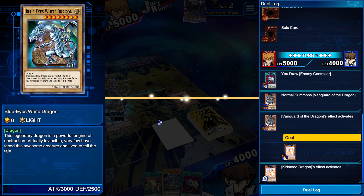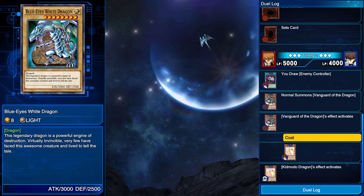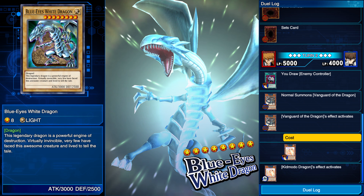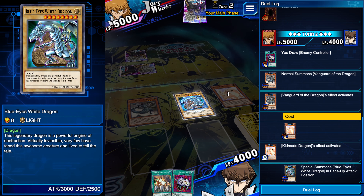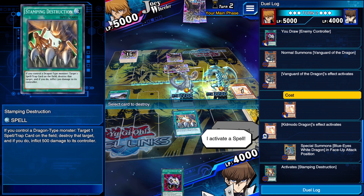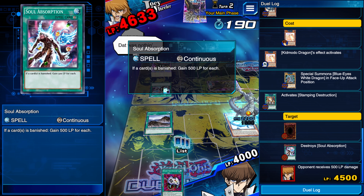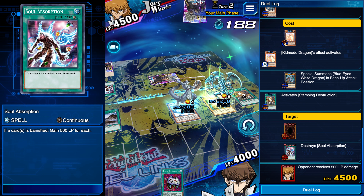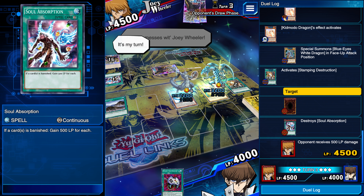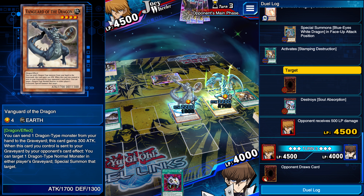I believe we won't be able to attack this turn, which sucks. Look, there's a cutscene for Blue Eyes — I don't know if you guys knew that, but only when Kaiba summons him. We'll show him, and then we're going to use Stamping Destruction and get the card in the backline destroyed. Now we end our turn because we're not allowed to attack when we use Kidmodo Dragon. He's going to have a tough time getting a 4-star or 3-star monster with enough attack to take out Vanguard of the Dragon.